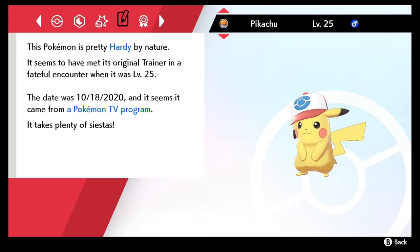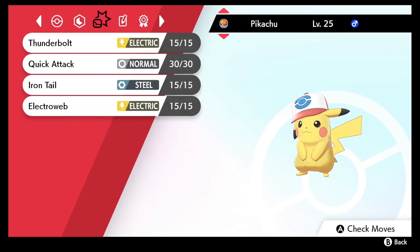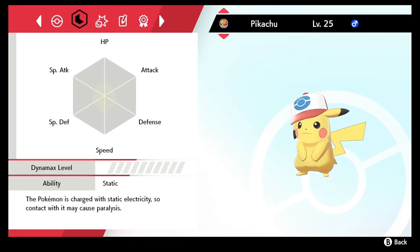It should be the hardy nature again. We get the awesome ribbon — hardy nature — and it has the same attacks as all the others. There it is right there, the Unovan Hat Pikachu. You guys have the code. If you enjoyed this or found it helpful, please smash that like button — support is always greatly appreciated. I've been the Phantom Michael, I'm gonna get out of here, and I will see you guys in the next one.